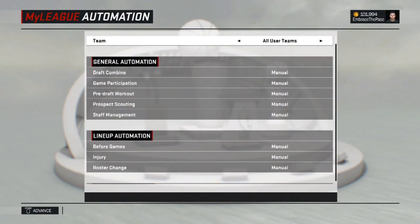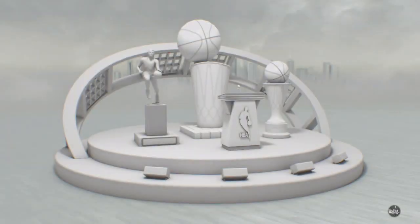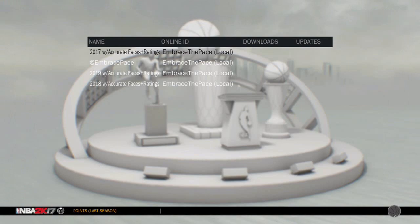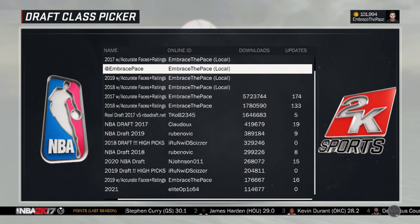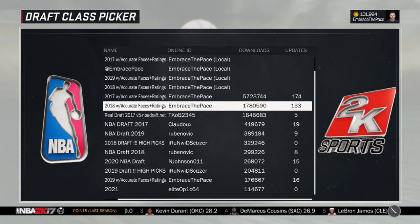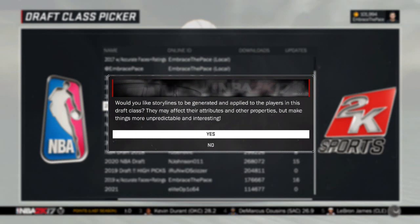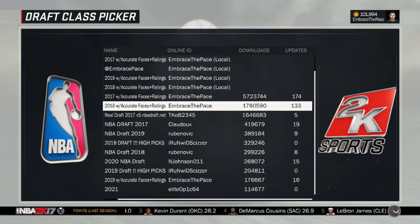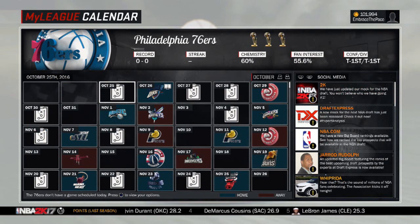Once you get into the actual calendar screen, when it prompts you to load a draft class, I recommend loading my 2018 draft class — not my 2017 class, because that class is already on the roster since they just got drafted. Always turn storylines off because that messes up a lot of stuff with the draft class, and then you should be good to go.